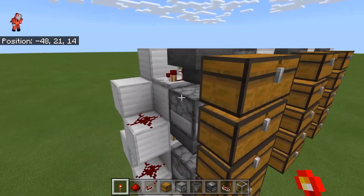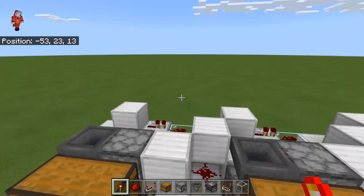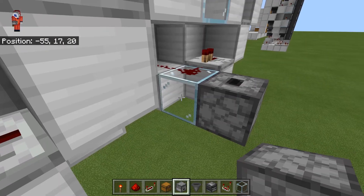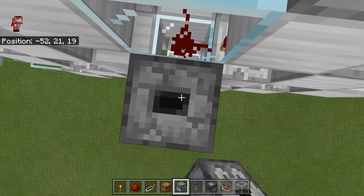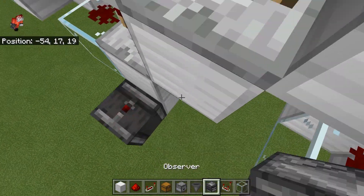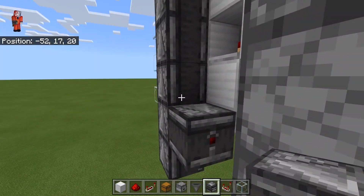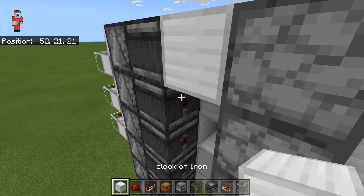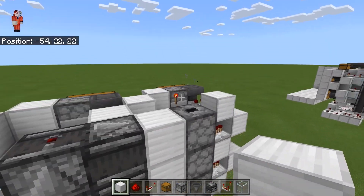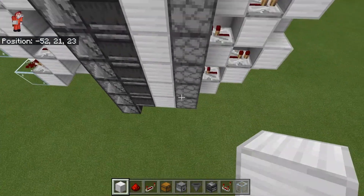We need to build in the systems that take the items back up to the top once they reach the bottom, because at this stage each column individually is working, but items need to get transported back up to the top to start in the next column. To do this, we're going to build some item elevators. We start with a dropper facing up on this glass block and build it all the way up until you are at the level of the top. Then you start the observer tower — one block beneath the contraption and bring it up to the top of the observers. You then place observers firing towards each dropper and some solid blocks in between them. If you place an item in this dropper and update this observer, it should come up to the top and make one click when it comes out. If there's no item in it, it will make a series of clicks as they all get fired.